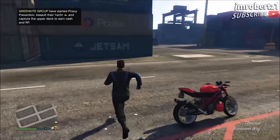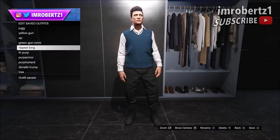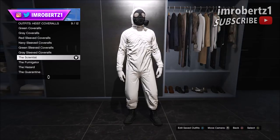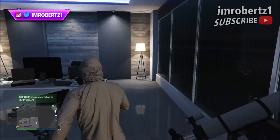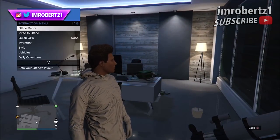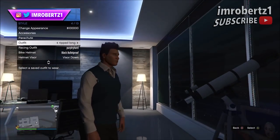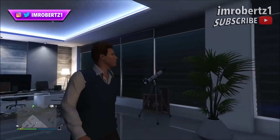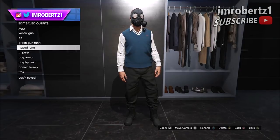Now pick the QB Navy sweater vest and save the outfit. Then pick any heist coveralls with a chemical mask. Now run to the telescope and quickly hit right on the d-pad three times — you should be standing in front of the telescope. Hold down select, go to Style, and select the outfit with the QB Navy sweater vest. When you walk away from the telescope you should have the chemical mask with the QB Navy sweater vest and the black joggers. Now go to your wardrobe and save the outfit.